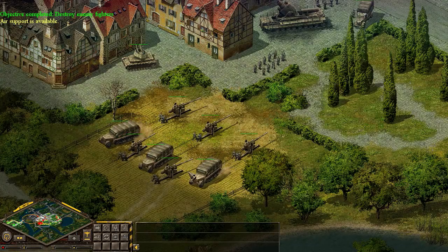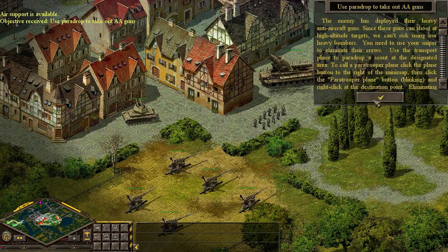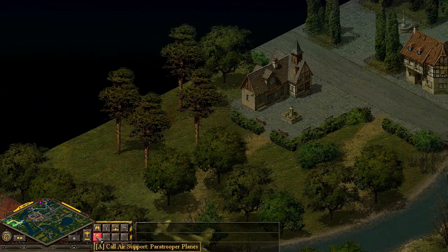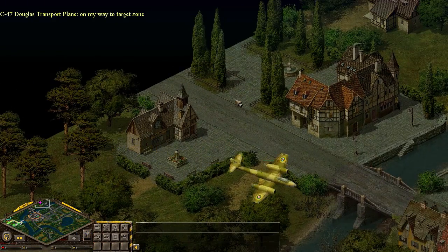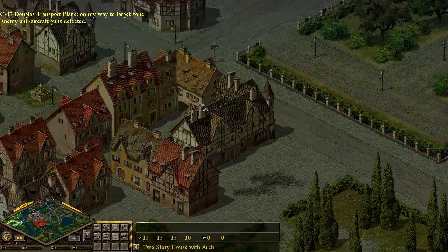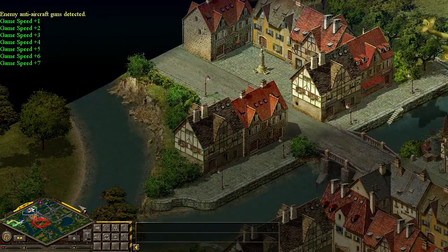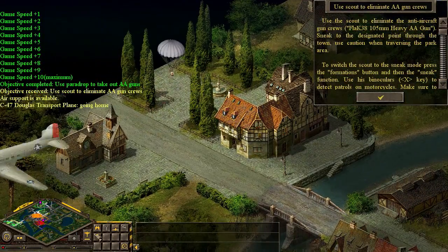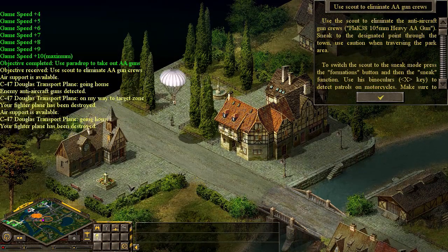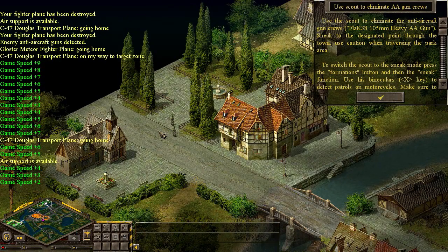Now the Germans are setting up their anti-aircraft guns to take out our Gloucesters. Looks like we need to use a para-drop — we're going to be dropping behind enemy lines up here in the northwest. We can call in air support, probably going to be a scout. We'll work our way into the back of the enemy's defenses and take out those AA guns so we can call in a bombing run. We can also speed up time to get a few extra things done — one scout is good, but let's get three of them.